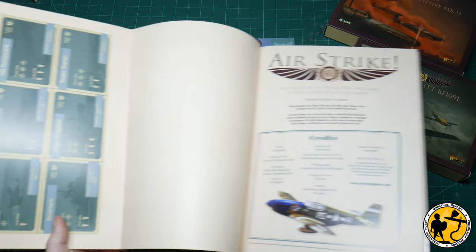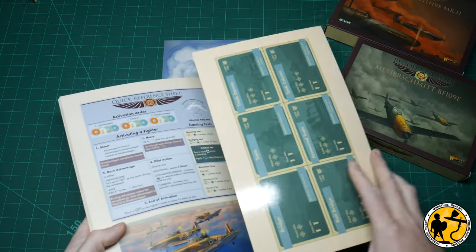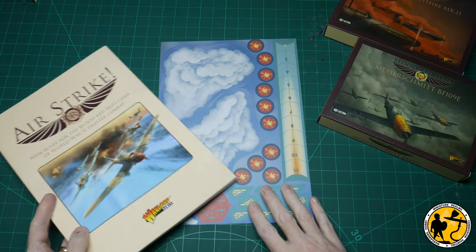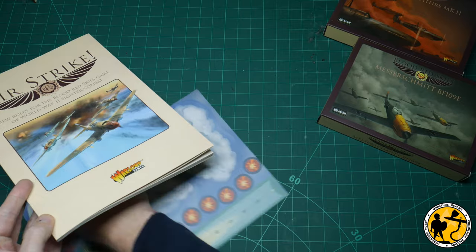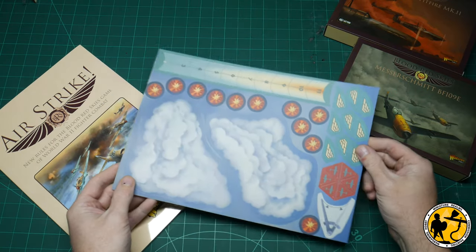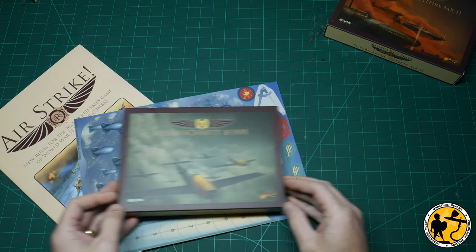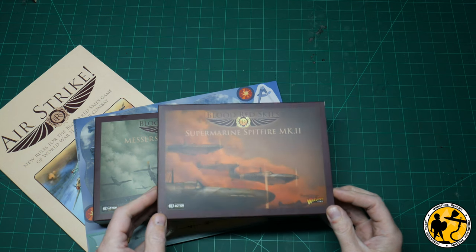Blood Red Skies is a 1:200 scale World War II air combat game designed by Andy Chambers. That name might be familiar to many people, especially in my generation. He was one of the main Games Workshop designers around the time that Rick Priestley was there, and sort of some of the golden era for many of us who look back nostalgically at our early gaming years. He's a well-regarded games designer, and it definitely piqued my interest more when I found out he'd written the rules.